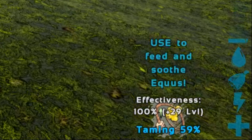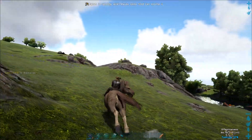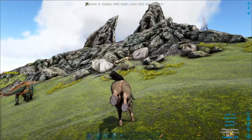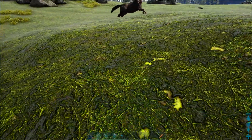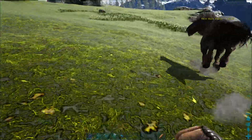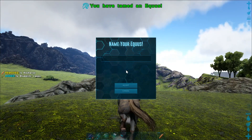This icon also lets you know the taming effectiveness and taming percentage the Equus is currently at. If you accidentally dismount, the Equus will lose 10% of both taming effectiveness and progress. If the Equus ever bucks you off, you'll be hit with a lot of torpor damage and the Equus will start to run off. You'll also lose about 15% effectiveness and progress. However, if you keep it up, the Equus will be tamed.